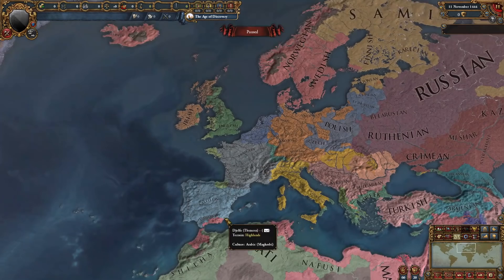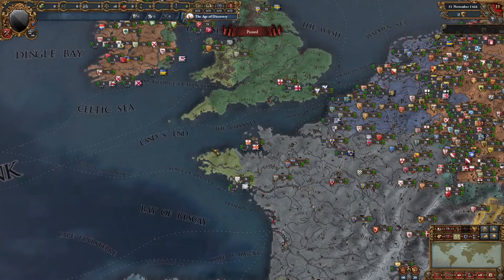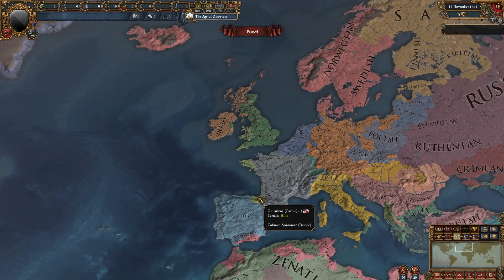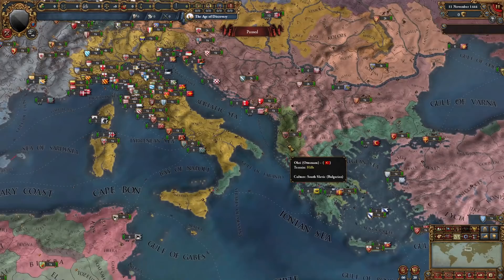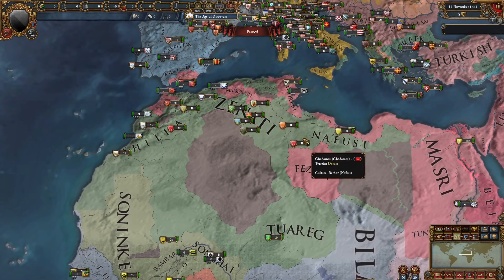Going into cultures briefly, we can see some new stuff. For example, we have the Brythonic culture in Brittany, Cornwall, and Wales. Irish is its own culture group — the Gaelic one. Basque is its own culture group. The culture groups over here have been revamped — we have the Hungarian, the Romanian, and even the Germanic right here. Albanian is its own culture group. We have some Greek culture provinces in Italy.